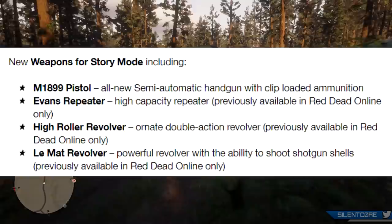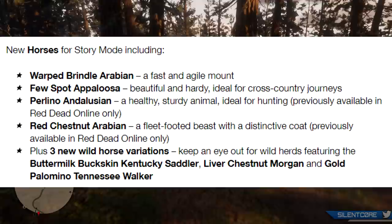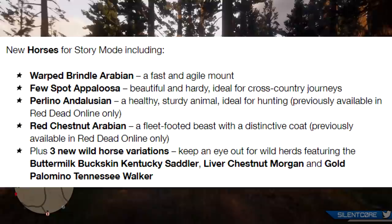There are also some new horses added to story mode: the Warped Brindle Arabian, the Few Spot Appaloosa, the Perlino Andalusian, the Red Chestnut Arabian, and also 3 new Wild Horse variations — the Buttermilk Buckskin Kentucky Saddler, the Liver Chestnut Morgan, and the Gold Palomino Tennessee Walker.